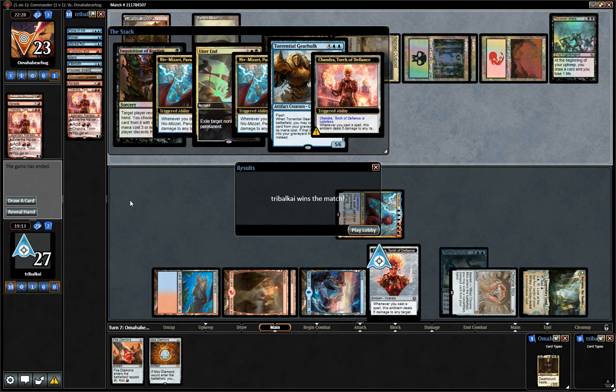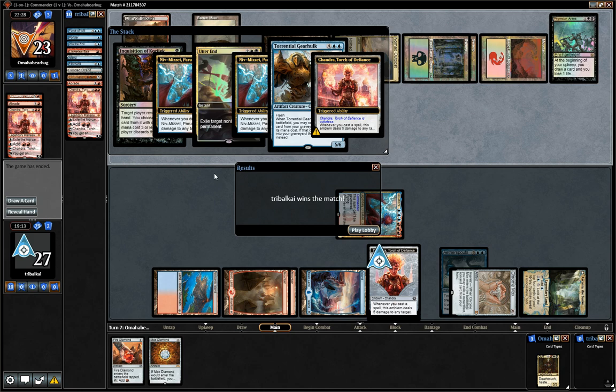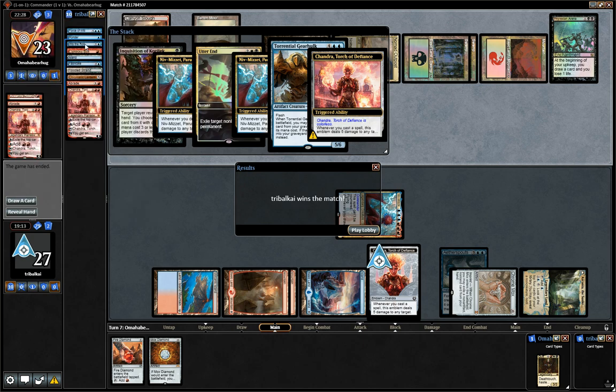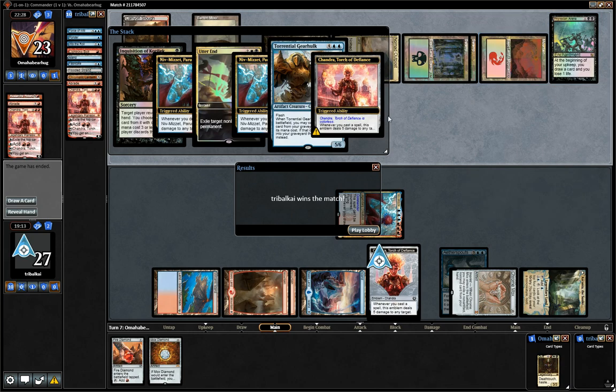We could cast a couple of spells — we would have cast another spell off the Torrential Gearhulk, which would have got them down to 11. Swinging in next turn with Niv-Mizzet would have got them down to six, plus the damage being dealt to them with Phyrexian Arena. I think a comfortable win for us there. The Torrential Gearhulk probably would have gone for an Into the Royal on the Phyrexian Arena, just so they were getting less cards — they'd started to burn through their cards and only had three left. Pretty good showing for Niv-Mizzet Parun. Got to get off the Chandra Torch of Defiance emblem, which I've never done before — that's a first for the channel and a first for me personally. Hope you enjoyed that Niv-Mizzet Parun deck. I'm Tribal Kai on the EDH channel — thank you for watching.